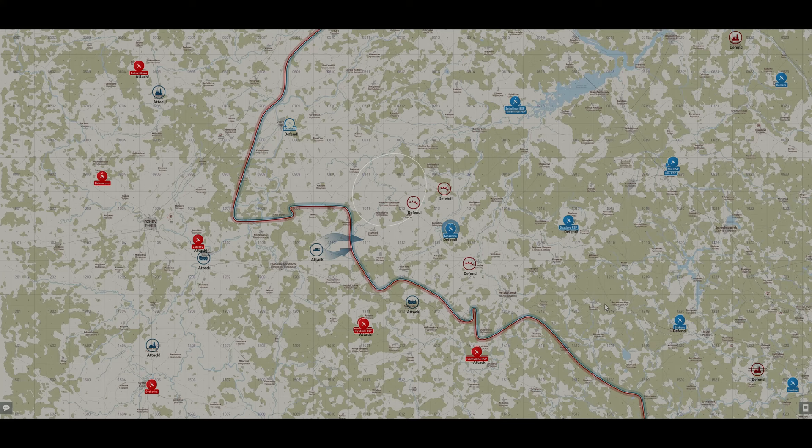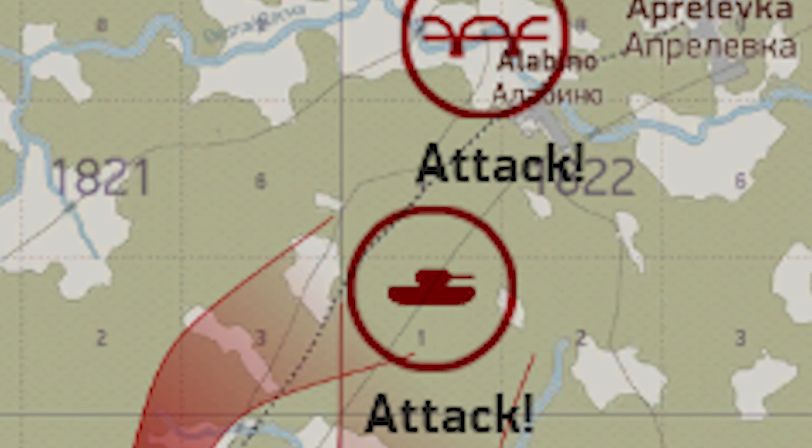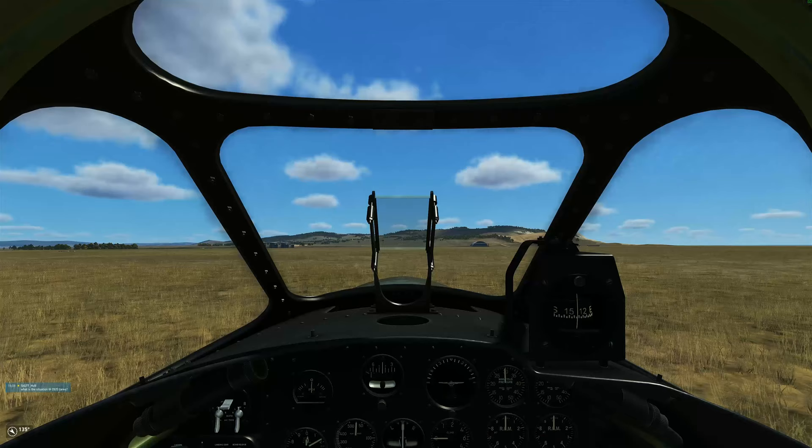The better planned you are prior to takeoff, the better your chances of success. When you look at that target icon on the map, you need to know how to read the tea leaves to understand the column direction and how it'll be aligned on the road. Know how long the columns are for the server you're in. If the map's been going on for quite a while, get on chat and find out the column flak situation and how hard the column has been hit already.